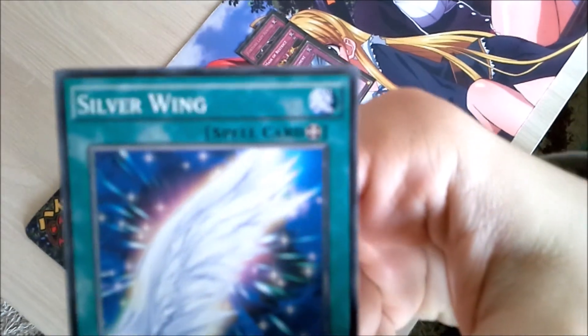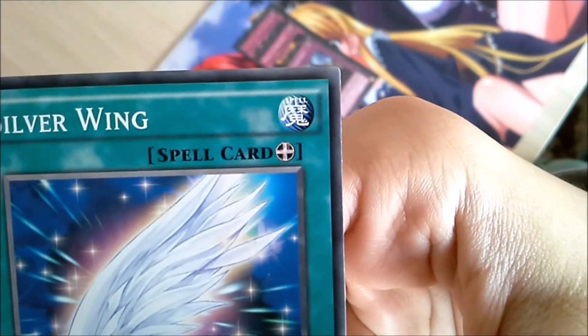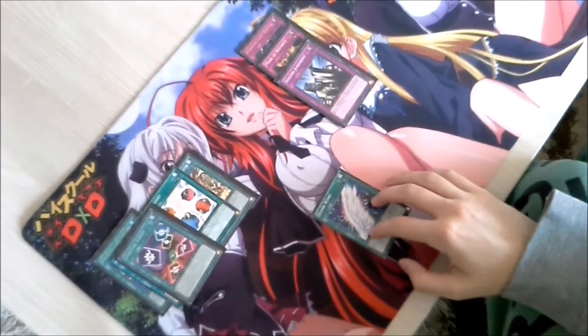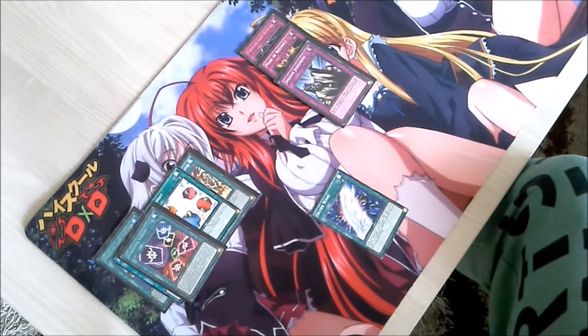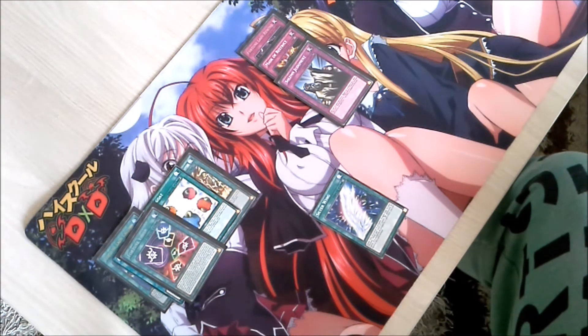The last subtype of spell cards is the equip spell. Equip spell cards can sometimes be mistaken for field spells because their logos look kind of similar — the equip spell has more of a plus sign than a star like a field spell. Equip spells stay on the field after activation just like continuous spells; however, they must, as the name implies, be equipped on a monster, be it a specific or any monster of your choice.